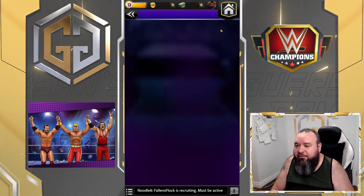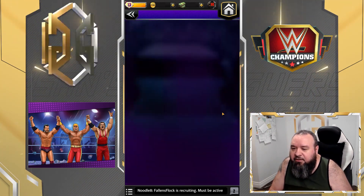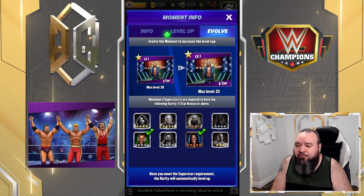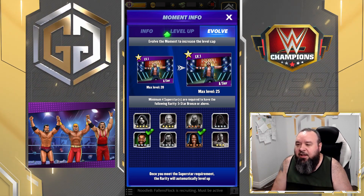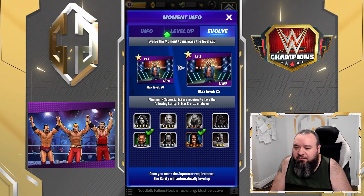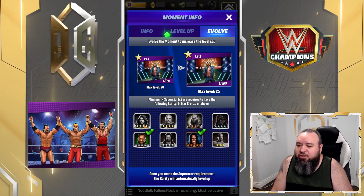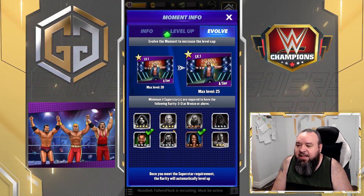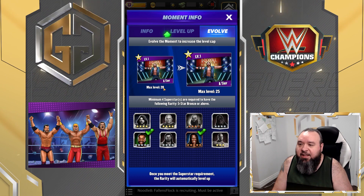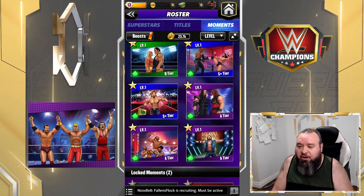The lowest I've got is four-star. This moment requires four of the eight characters to unlock it. Mine is at four-star because I don't have more than four above four-star — I have two at five-star. I'd need to make two more five-star, and then my moment would move up to five-star, letting me reach level 25 instead of level 20 as my cap.